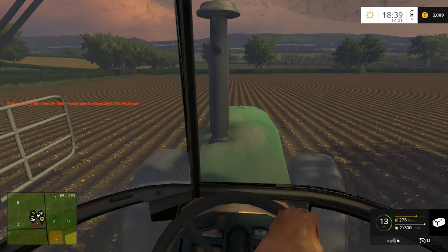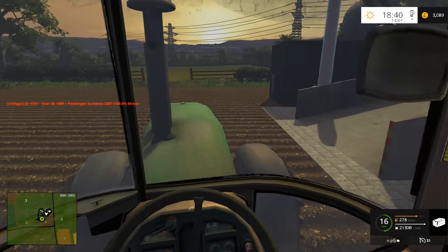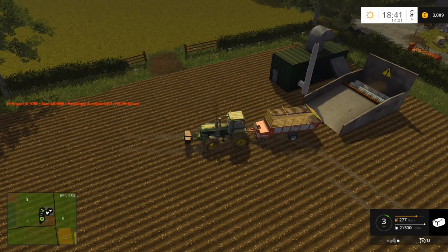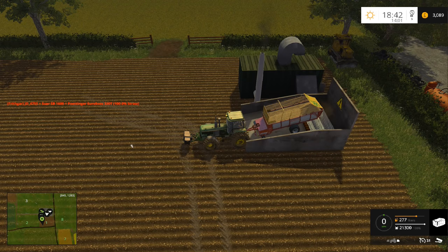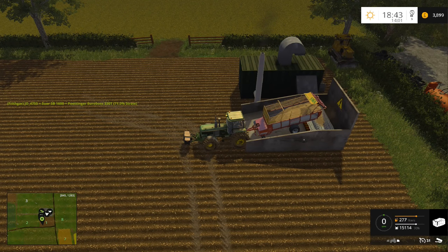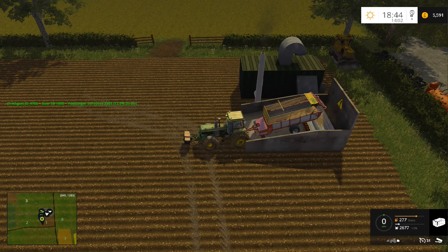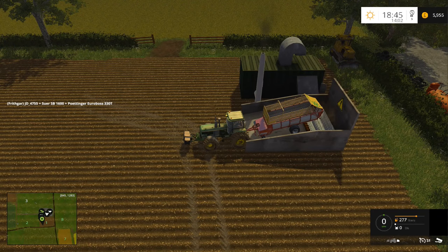I'm going to have to clean this tractor as well — starting to get a bit dirty, harder to see out the windows. The straw power plant — I'm going to come out of cab for this because I want to see the whole tipping thing. We have one full trailer, one full forage wagon. And tip. I'll tell you what, we're not doing too bad from this — that's not a bad amount of money going in there. We got £2,896 — just under three thousand pounds from that.